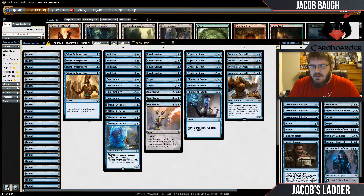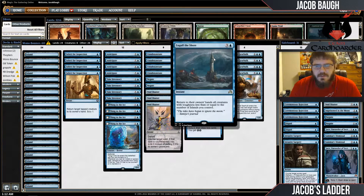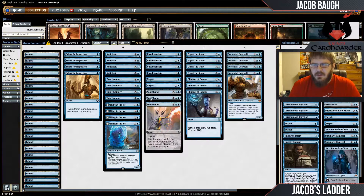Playing 24 Islands just to make sure Engulf the Shore is always on. It could be right to try and splash a color — either black or white could be reasonable with the dual lands that are also Islands, so they work for Engulf. But I'm just going to stay Monoblue and see how that works out.